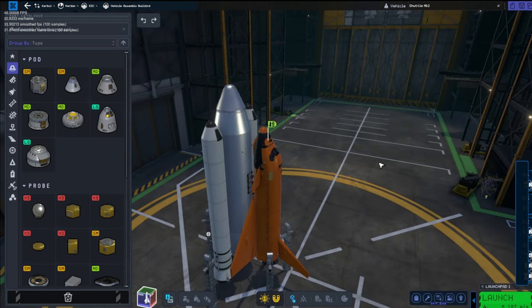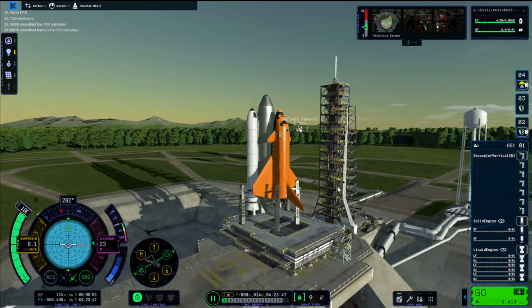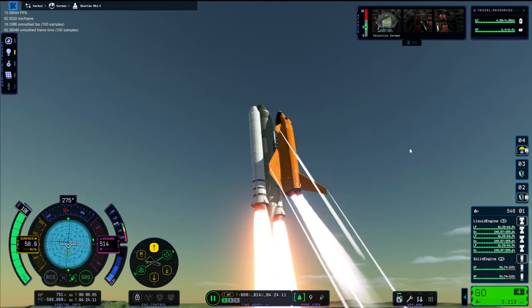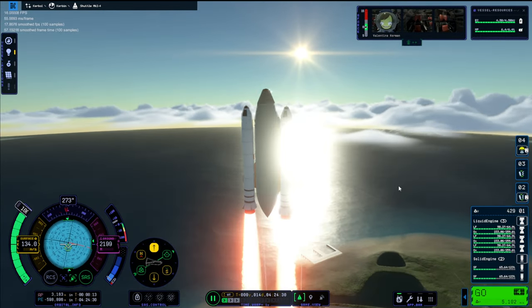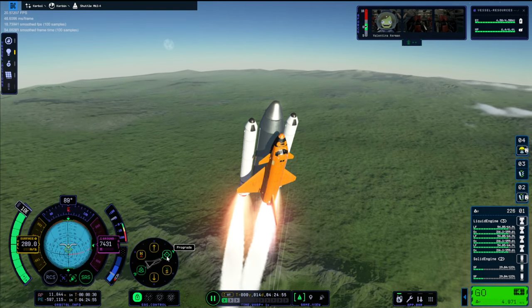I was just editing the wings a little bit to see if I could make them better, because it is just trial and error with Kerbal Space Program 2 — it is absolutely crazy at the minute with all the bugs, but you know, it's fun. I'm just moving down the booster, just distributing the weight a little bit. I don't know how to make a space shuttle — I don't work for NASA — so I'm just guessing here and seeing what works.